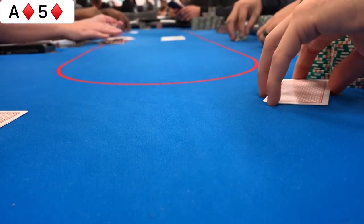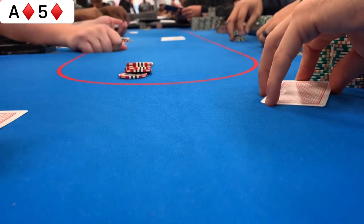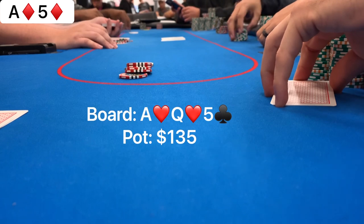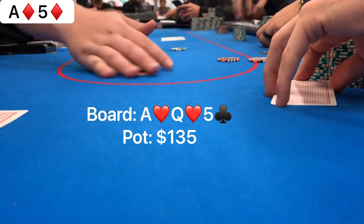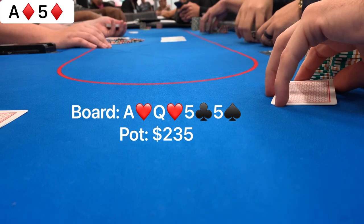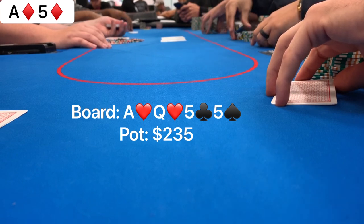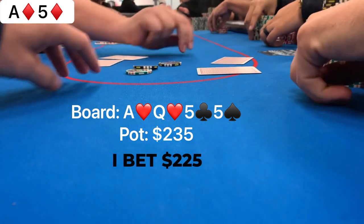The $20 straddle is on. I raise to $60 with ace-five of diamonds and get a call from the straddler — he says he wants to give me action for the vlog. The flop comes out ace, queen, five. We flop two pair. He checks, I put out a $50 bet and he calls. As if two pair wasn't good enough — the turn card is a five and we make a full house. My opponent checks and I ramp up to $225, but he snap-folds.